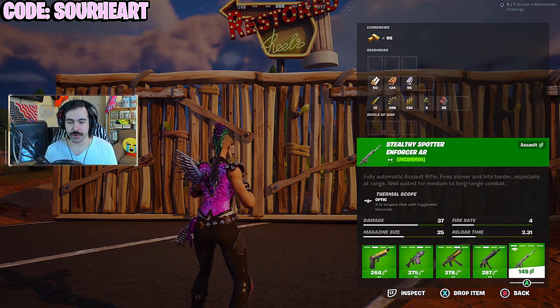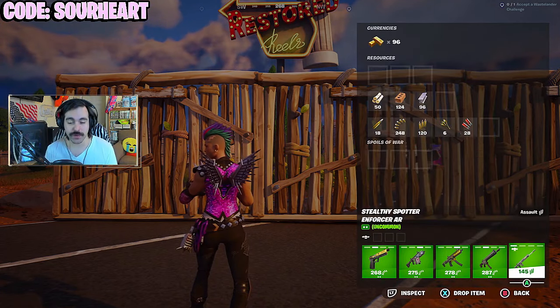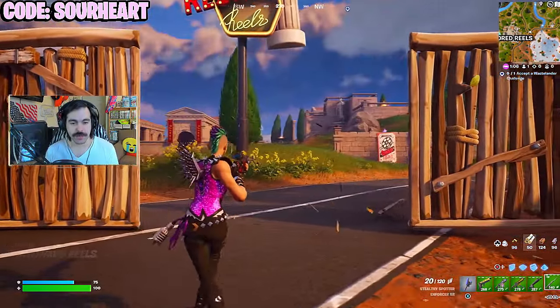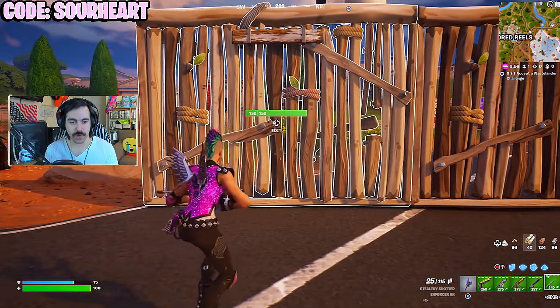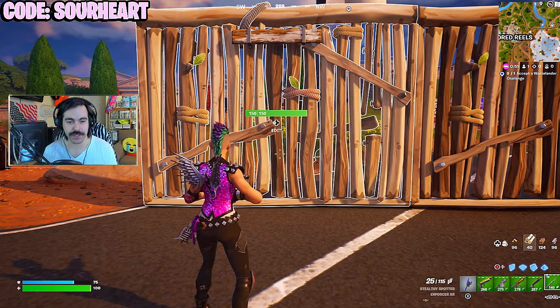That's definitely important to remember, and it means weapons like the Enforcer AR straight up have no chance of doing that. Though it does do a bit of damage — in 5 shots you've destroyed a wall. It really just comes down to how fast they take out the wall, so we're going to spray on these wooden walls and time how long it takes for them to get destroyed.